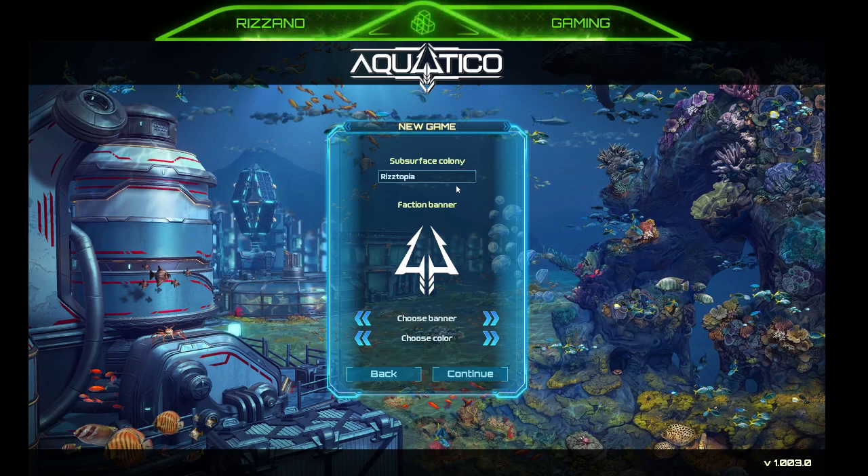Setting up the faction as 'Riztopia' with a faction banner. I like the skull icon, and there's a green color option. Yeah, we'll go with the skull.